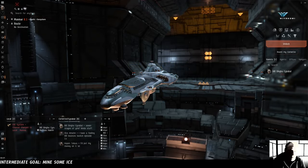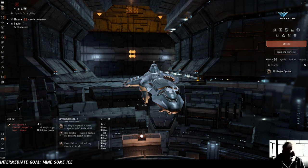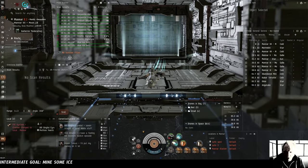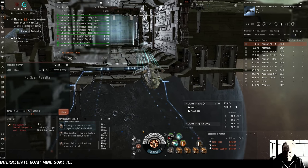But first we're going to go check out the ice belt. We haven't laid eyes on it yet, and I have a feeling that NPCs probably spawn there and it'll be easier to clear them out in our combat fit than in our ice harvesting fit. There's one person in local and a porpoise. Is he already at one of the ice belts? No, he can't be — they're too far away.